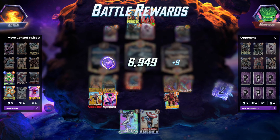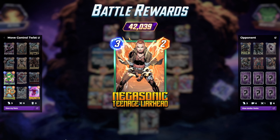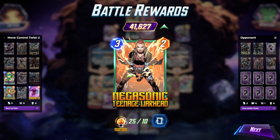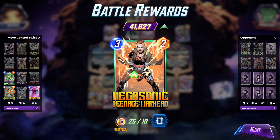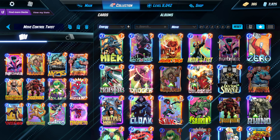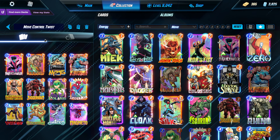There will be a deck analysis breakdown at the end, so stay tuned. The deck is — I'm calling it move control to twist. It has just the general move control garbage. The key difference here is I have Mojo in it. Mojo has the ongoing: if both sides here are full, it gets plus six power, making it a two-eight, which makes it the best in class two drop.